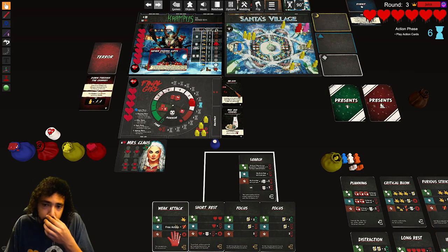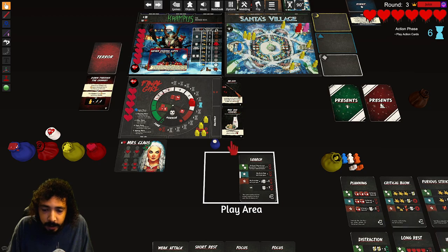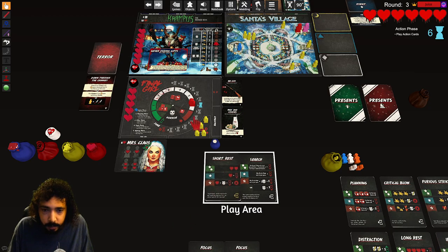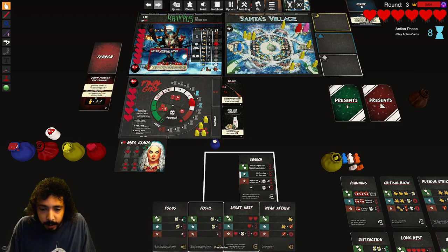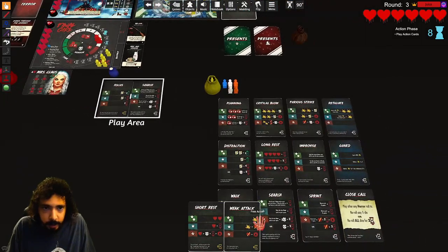Now I think I want to play weak attack because this thing can only be used when one space away — and I can't move. He's gonna hurt me. I'm gonna discard these for time — one, two. I'm going to keep the short rest and weak attack. Okay, next phase.